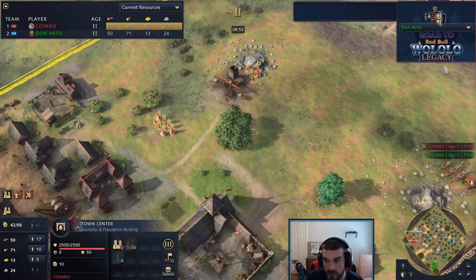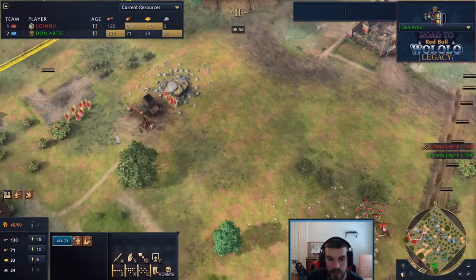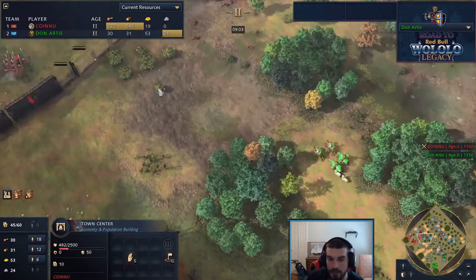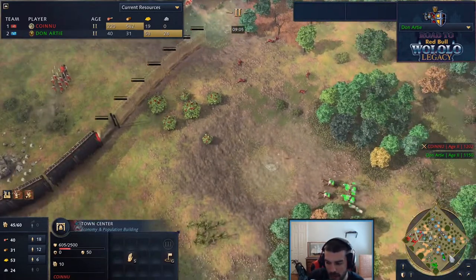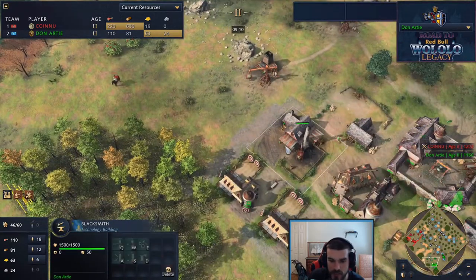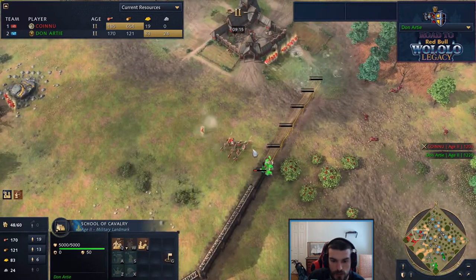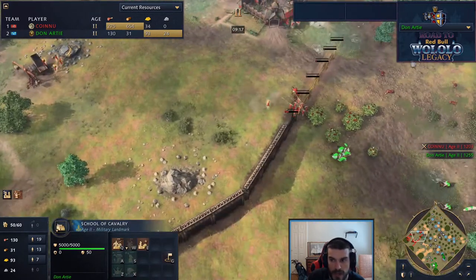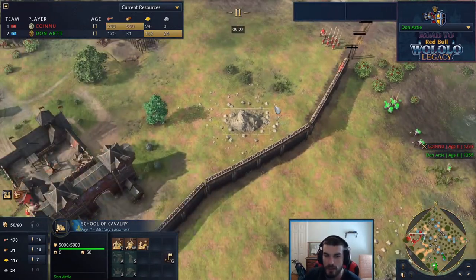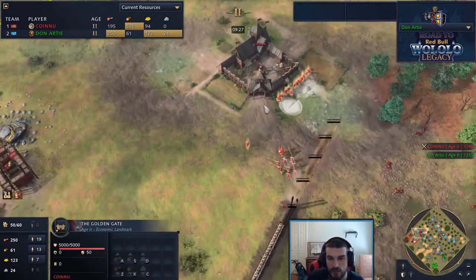Is Don going to spot this? The wall on the opposite side will make it hard for Don to spot out this third TC. Sy Arc is going with a massive macro boom behind this, which could pay off if he gets enough time. Don is already being aggressive - has the blacksmith going, messing with archers and knights. They get through and deny the wall from fully going up, but Don has still not spotted the third TC. It's also hard to scout because Sy Arc hasn't had to take any stone - he just traded in tickets for those TCs.